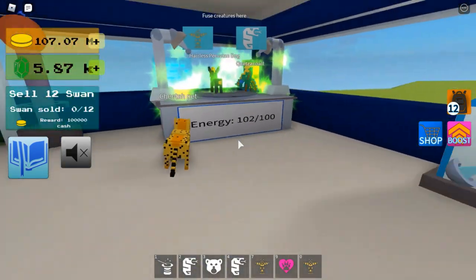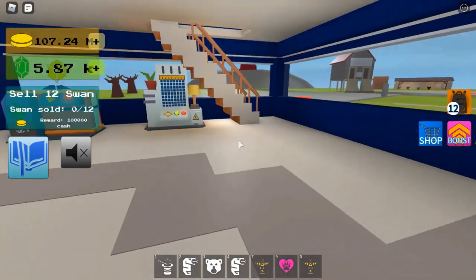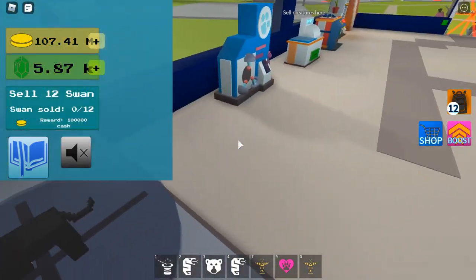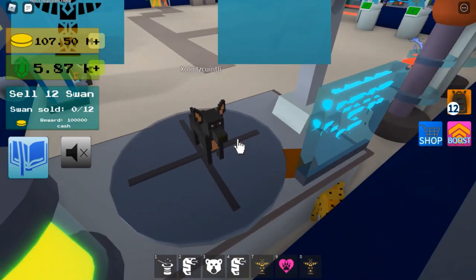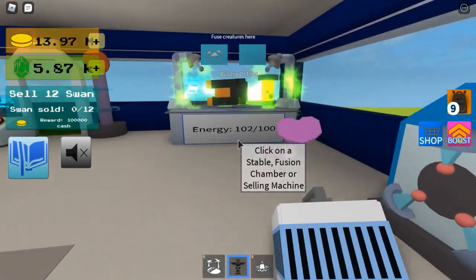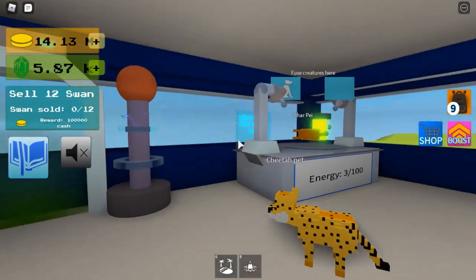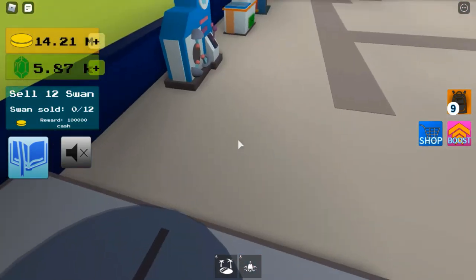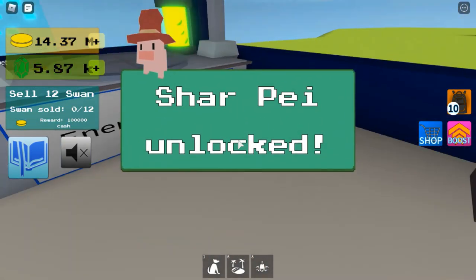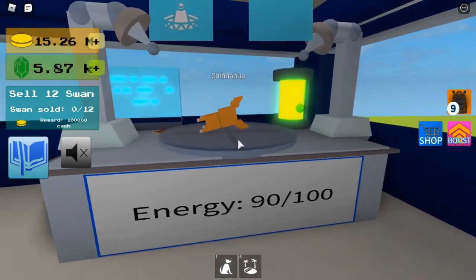whatever it's called, and with that creature that you can only get in the original mythical era chest — and you'll get this dog, I believe this is an Egyptian dog, I'm not sure. Bulldog of Tribet, and the dog that you get from doing that, the colourful creature from the mythical chest — and you'll get this Sharpie, the chinchilla, which took me so long to get, like I've said before.